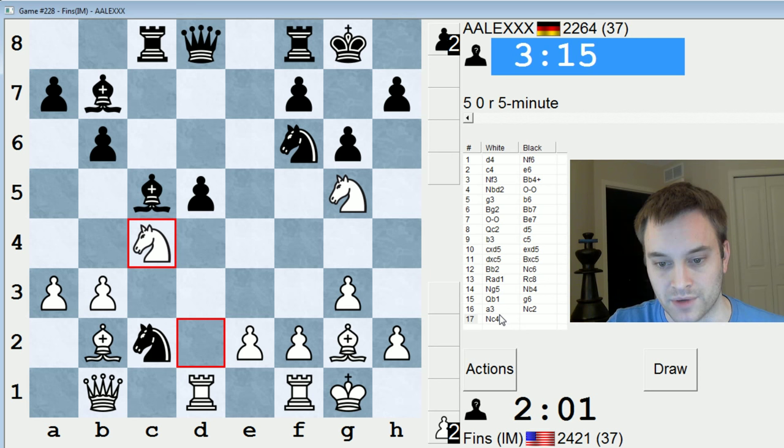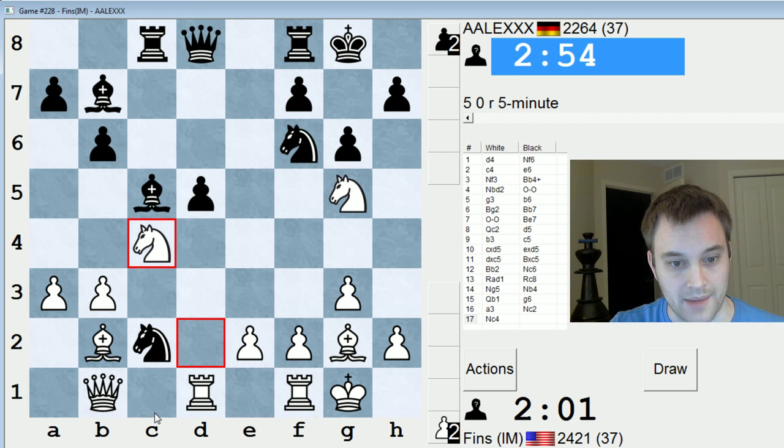These last couple moves are ones that if I was playing a tournament game I would definitely spend more time on. The position is getting sharp and complex, but I have two minutes remaining — I've got to move fast. Pure and simple, I'm just threatening queen takes c2. Black should probably address that by doing something like queen e7.